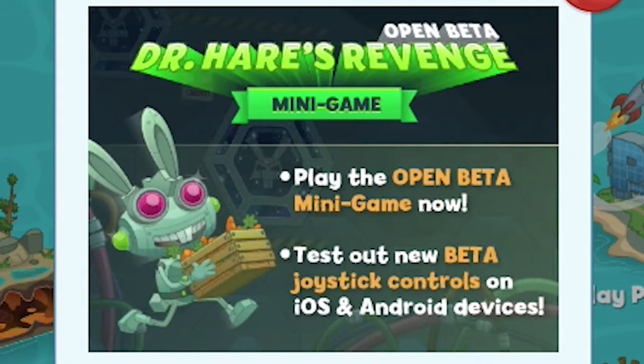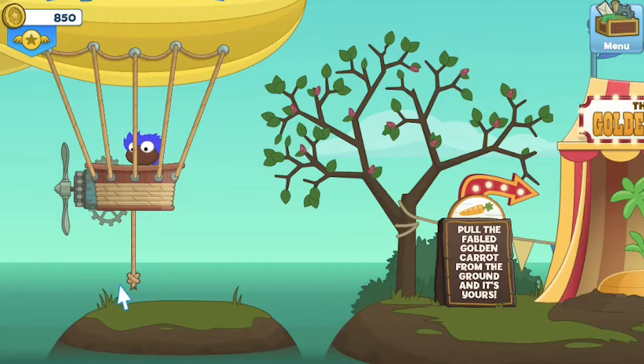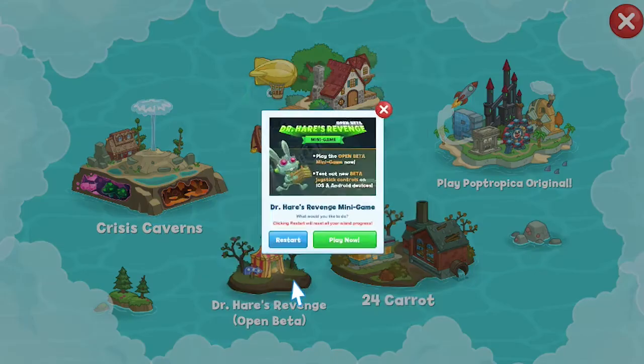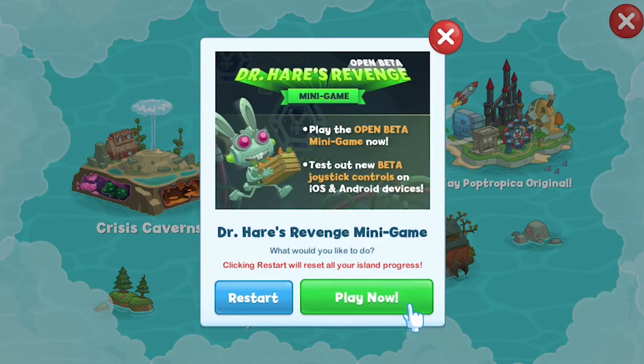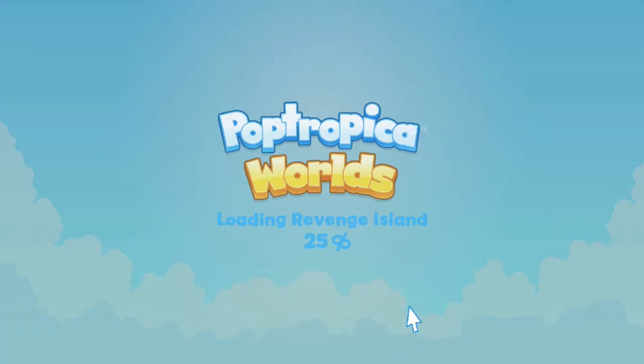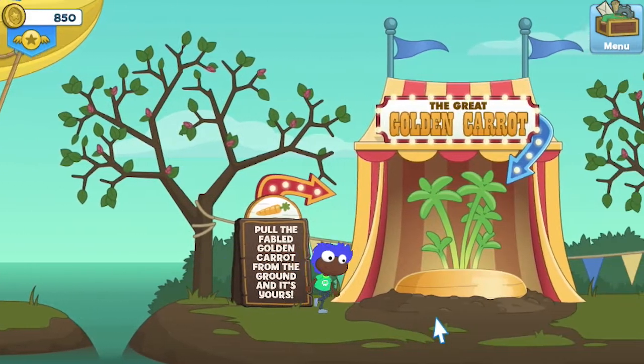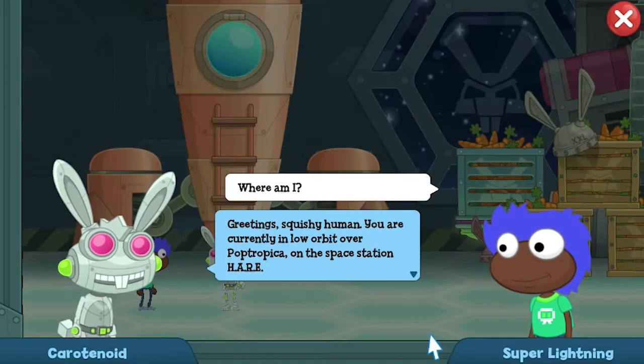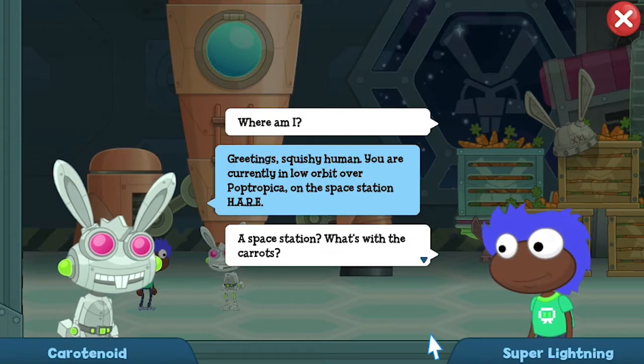Pop Tropica: six tips for Dr. Hare's Revenge. If you've been spending much time in that Pop Tropica World's hot air balloon of yours lately, you may have noticed a brand new island on your radar. Until recently, Dr. Hare's Revenge has been for members only, but it has opened its doors — or should we say hot air balloon landing pad — to all players. That means everyone gets a chance to throw off Dr. Hare's evil plans. And who would say no to that?